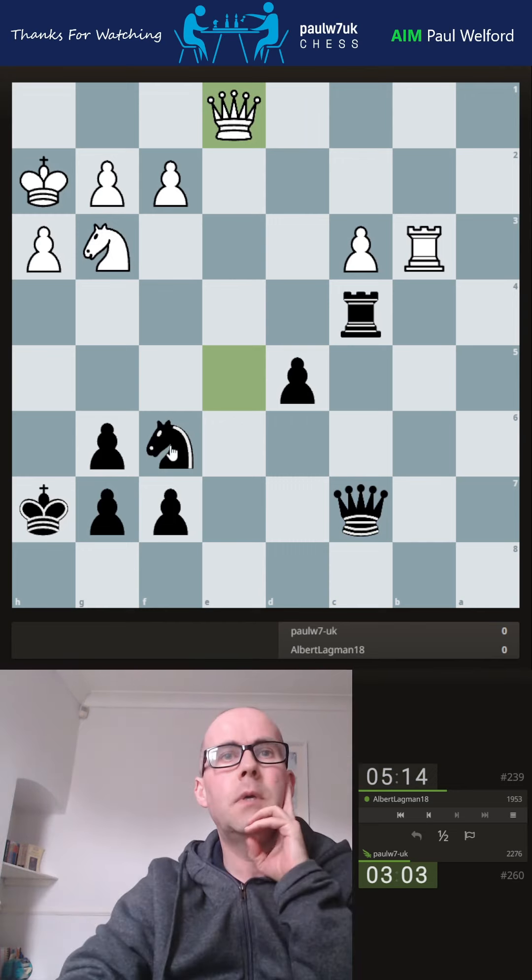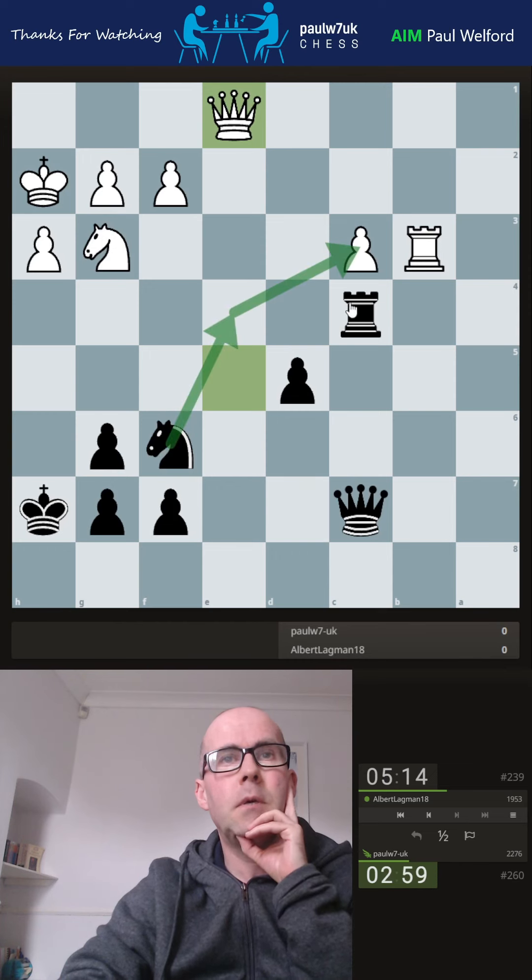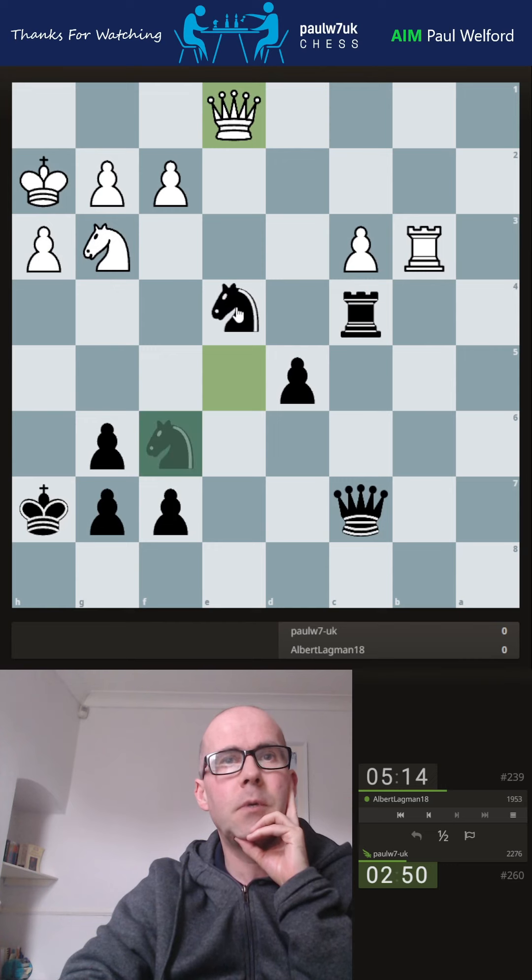He's dropped the queen back, but now surely I've just got knight up and I can three-attack two-defend — he can't move his knight here. Check, takes, takes isn't really a threat. I think I just play knight forward — now three attacking it and two defending it, and he can't move his knight because of the pin.